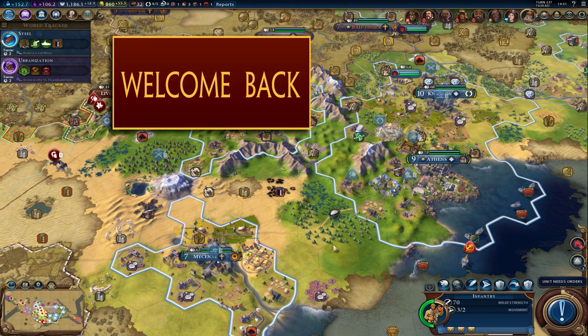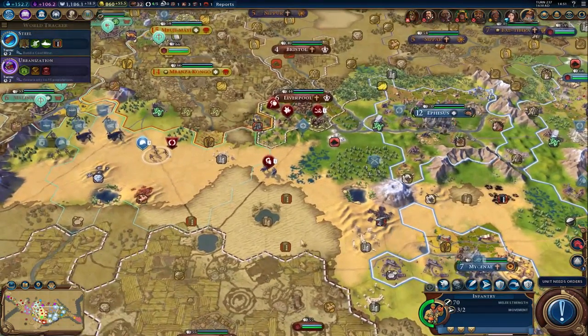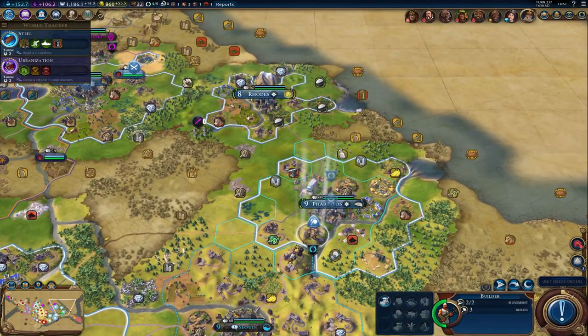Welcome back to Sid Meier's Civilization VI, Greece as Pericles. We are continuing our march towards Scythia, and let's go ahead and see what this unit is going to do for us.